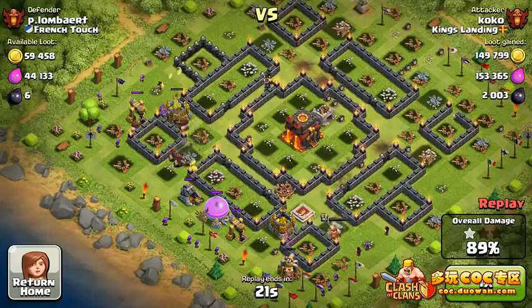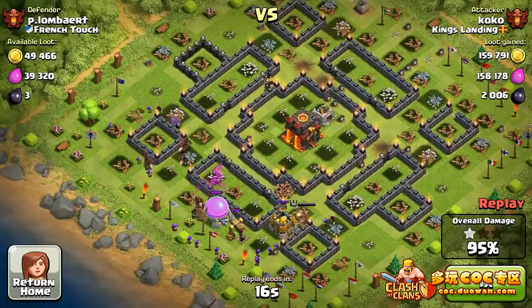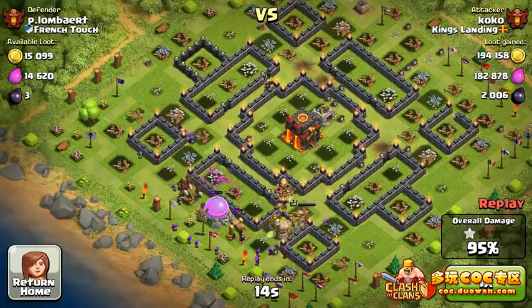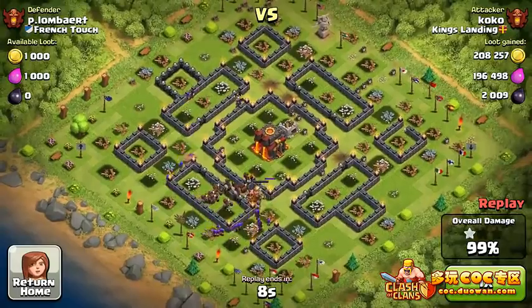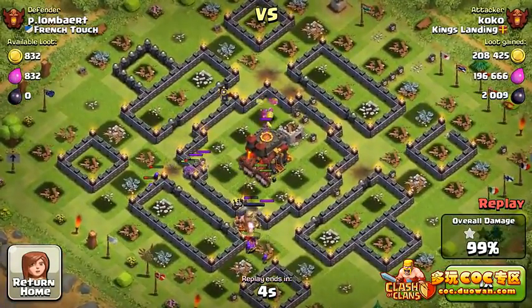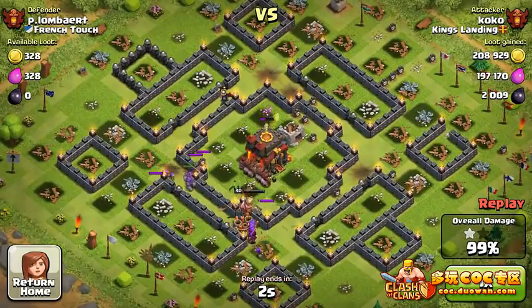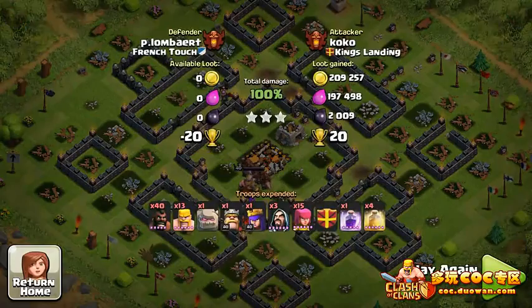Here comes the dark elixir — oh nice, 2,003 dark elixir! Not bad — doesn't refund the whole army of Hog Riders but definitely pays for it. Gold storage down, dark elixir drill down, and now we just have this lonely Town Hall. The Hog Riders will enjoy hitting it down — three, two, one, and BOOM SHAKALAKA! 100 percent — three stars!